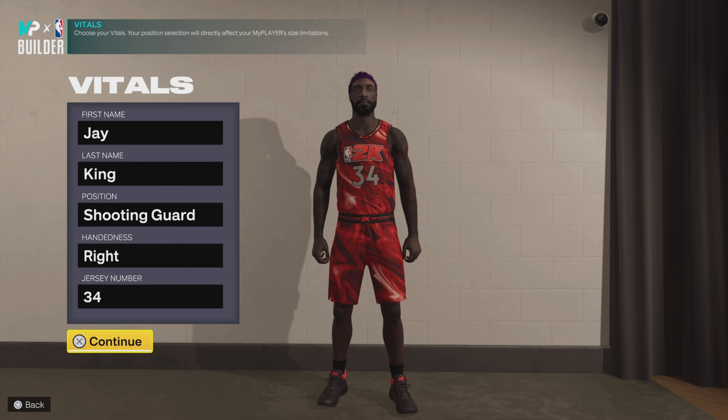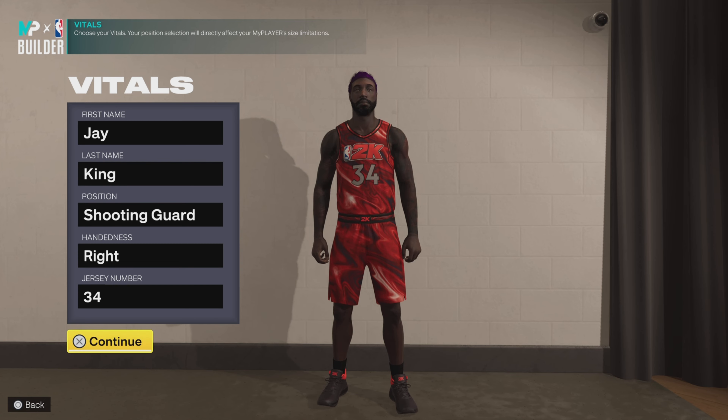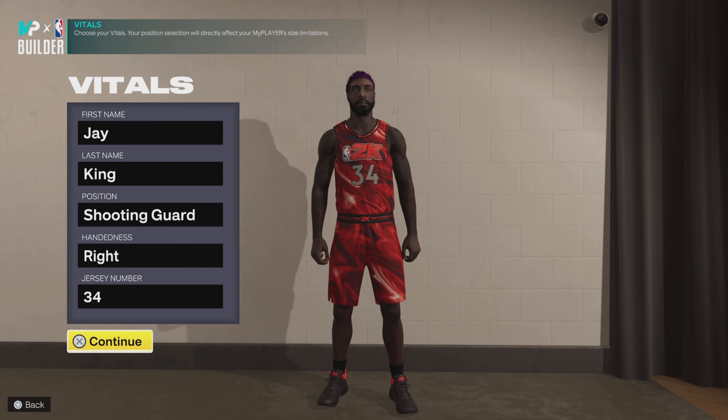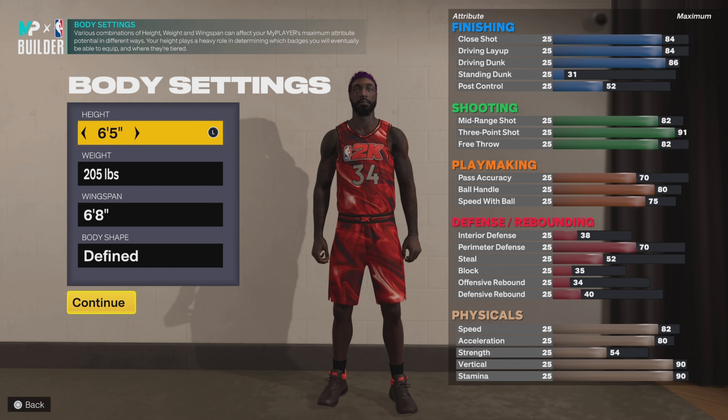Anyway, let's talk about what we got right here. 2K has to put this replica build in — they have to. Every replica build I put out, this one they got to. I'm talking Ray Allen aka Jesus Shuttlesworth. Choose a name — royalty. My name's O'King. The position is shooting guard, aka off guard, right handed, number 34. We are going for the Milwaukee Bucks Ray Allen.